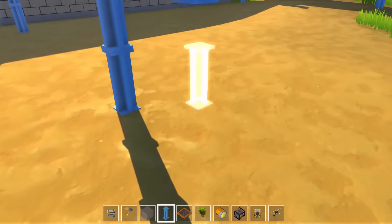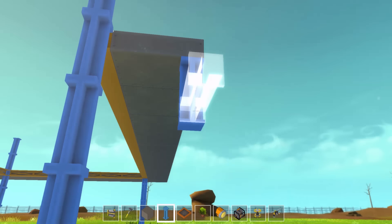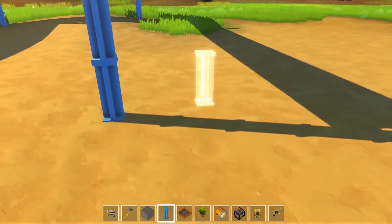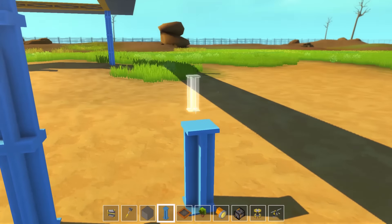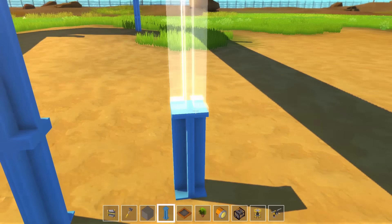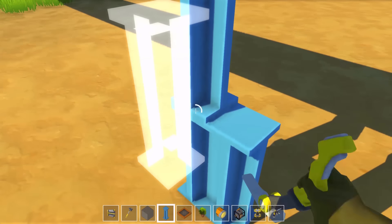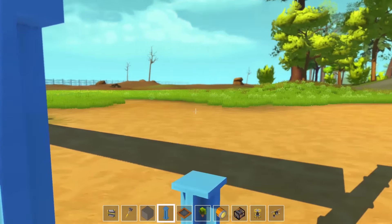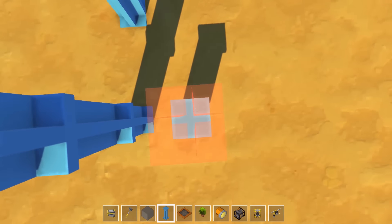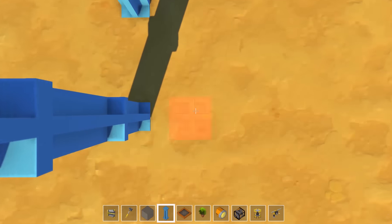Just putting this in for looks. Maybe it's not going to fit — I might have to put it out like this. I wish there was a way to make a blueprint, like in Prison Architect where you're actually blueprinting out your design and it would show you where everything goes, because working in 3D is sometimes a little difficult.